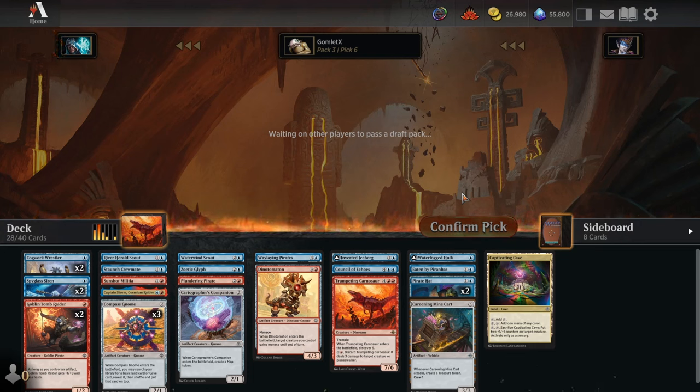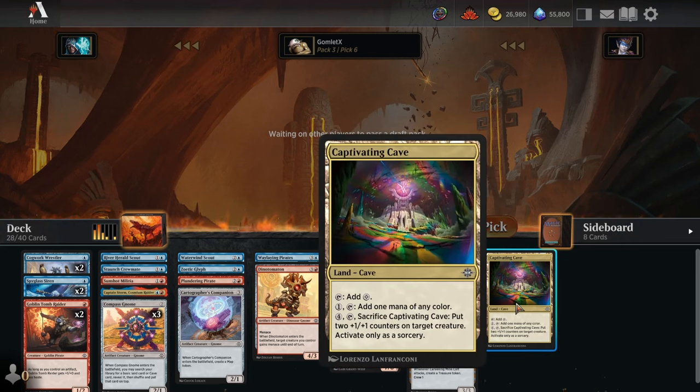We basically never want to use the second ability on the Captivating Cave — if I have 3 mountains and a Captivating Cave, that means I don't get to play my Waterwind Scout on turn 4. Having to play off-curve to get extra mana out of it is rough. Sometimes it's going to punish us by being a colorless land, but it can also get us out of mana flood by buffing up whatever creature it's advantageous to do so on.